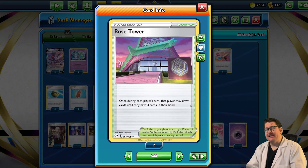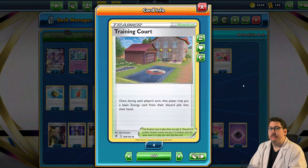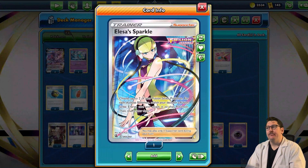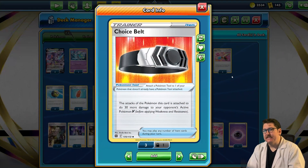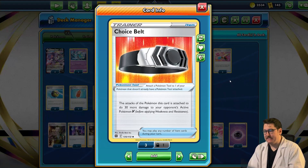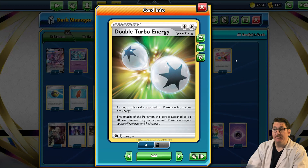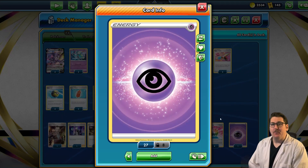We're bringing two Rose Towers for extra draw and to get rid of pesky Path to the Peaks in play. One Training Court to recycle our one Psychic Energy or remove Path to the Peak. Three Boss's Orders to pull out the Pokemon we want to knock out. Three Elisa's Sparkle to accelerate Fusion Strike Energies onto Pokemon much quicker, allowing you to hit with Melodious Echo faster and harder. Two Choice Belts for 30 extra damage on V and VMAX Pokemon. Two Double Turbo Energies to charge Mew VMAX, four Fusion Strike Energies which act as any energy and prevent damage from abilities, and one Psychic Energy.